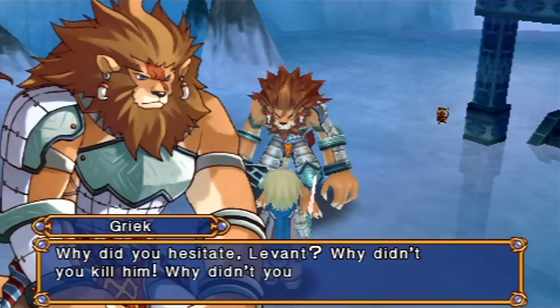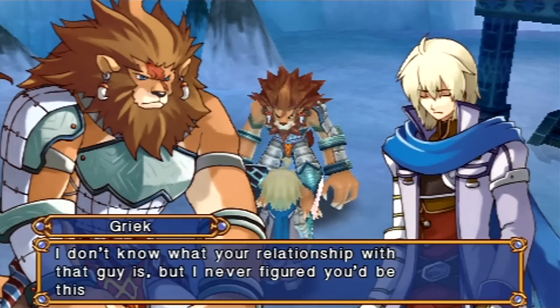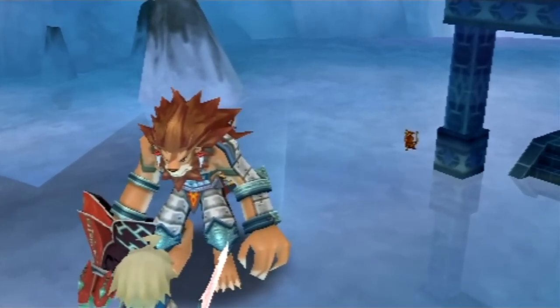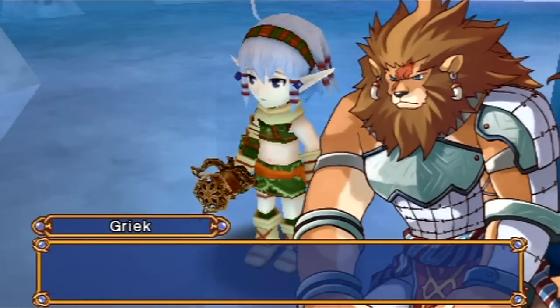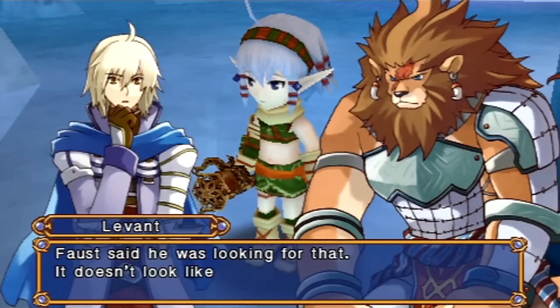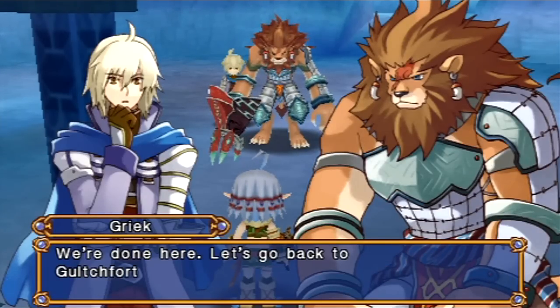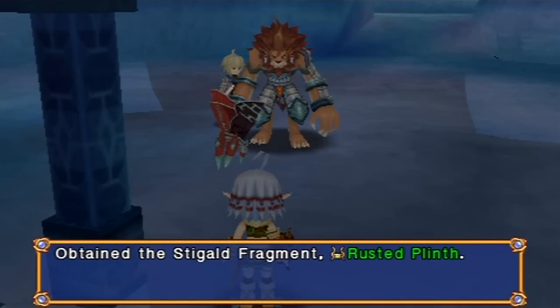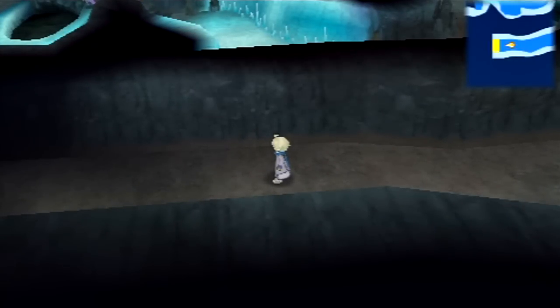But it looks like he dropped that thing — that Stitch-old thing, whatever it is. I wonder if he dropped that on purpose. I mean, they never say so one way or the other. As far as we ever know, he accidentally dropped it while he was teleporting out, and he's like, oops. They never really say anything about that ever again. I want to get the treasure here — don't teleport me out automatically. I wonder if it's like when Faust dropped that, the bad guy is just manipulating you to do what he really wants you to do.